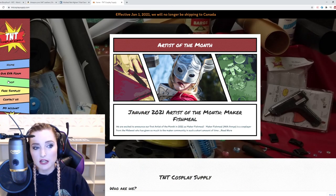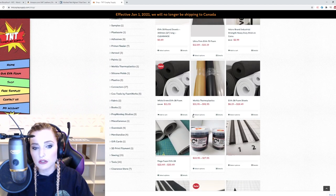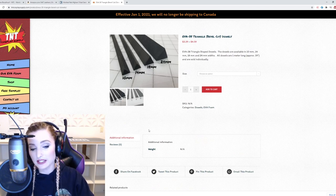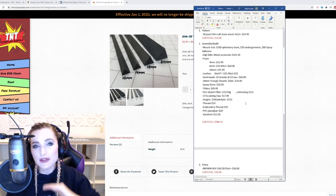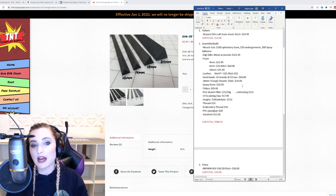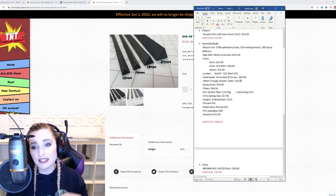We're heading back to TNT Cosplay Supply because I'm going to be using quite a few dowels, and I really wanted to use their triangle dowels — they're quite affordable. I used to have to cut these by hand. I am not cutting out triangular dowels ever again. Way too many cosplays have had my time spent cutting these out trying to get consistency. As you can see in my build list, 18mm triangle dowels — I need six of them at only $4 a piece, so $24. I would be spending probably hours cutting these out. Bring on the $24. I'll pay it.